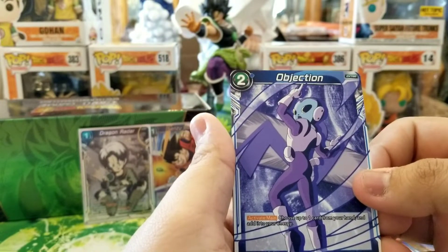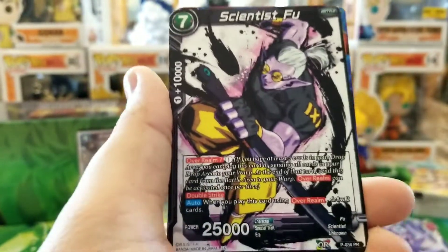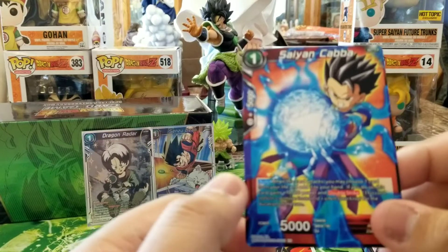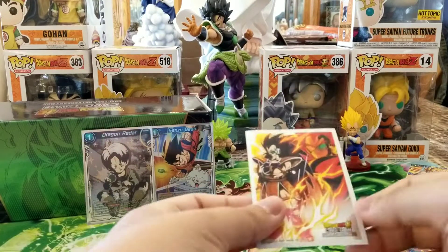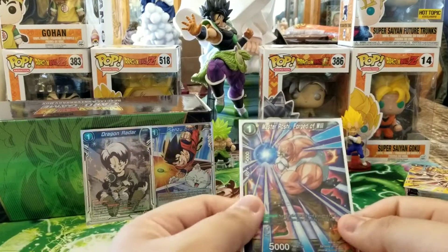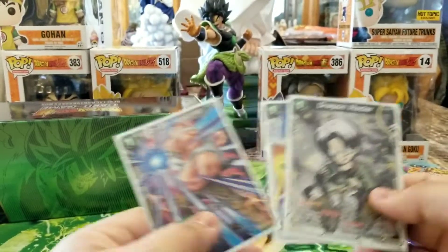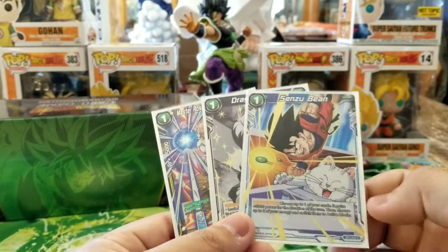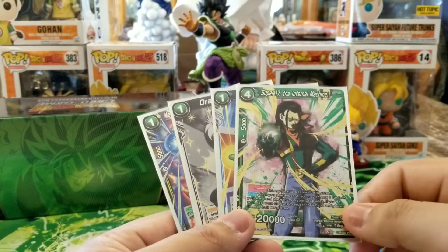Our non-foils for this final pack: Objection — this art looks pretty awesome — Scientist Fu, I like the street graffiti art for this, and another Cabba — pretty awesome. And for the final foil from our reprint packs and the end of the box: Master Roshi! Literally three out of our four foil reprints are the most sought-after cards in the box — Senzu Bean, Dragon Radar, and Roshi — and out of my personal favorites I got Super 17.